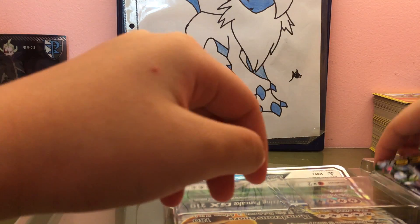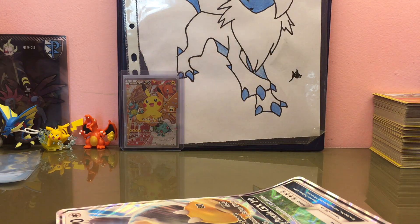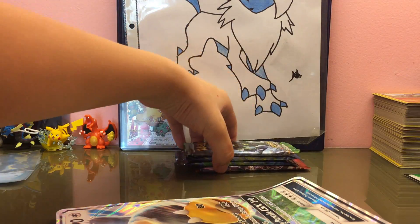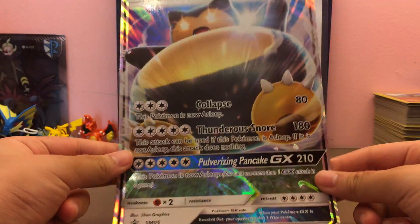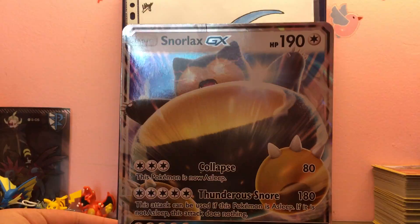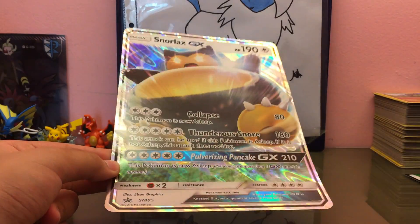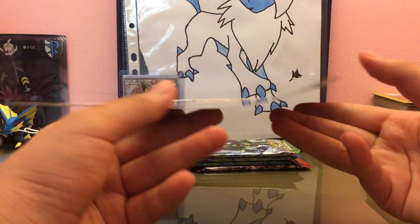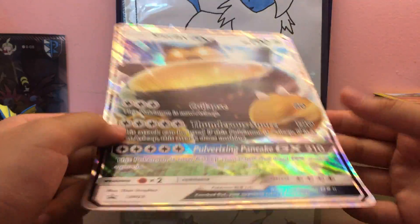We got Breakthrough, two Evolutions, and a Fates Collide, plus the gigantic Snorlax GX card. We got four packs and our gigantic Snorlax GX. Let me try to move the camera — yeah, that's not going to work, whatever.